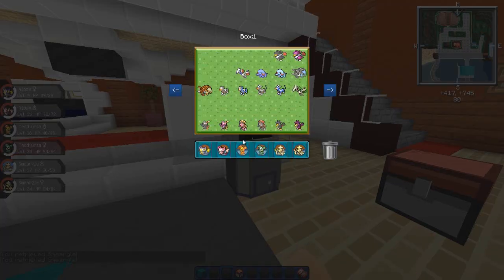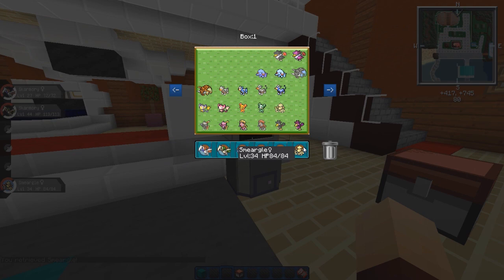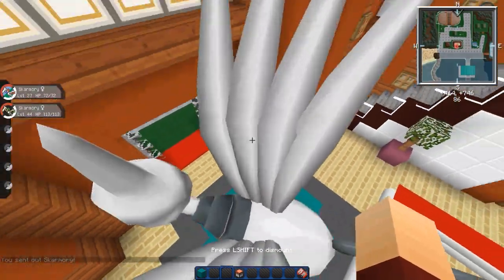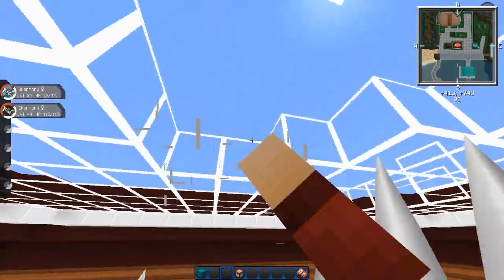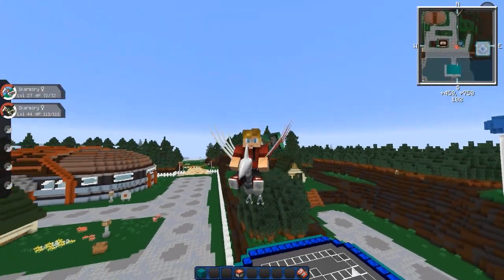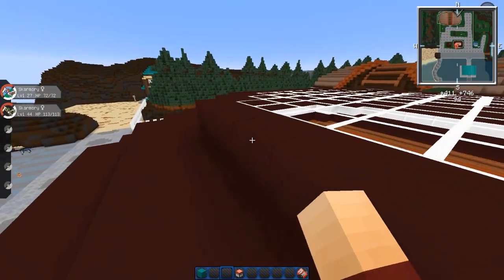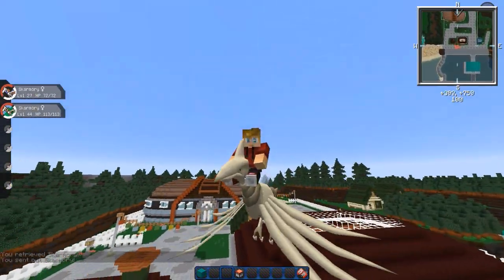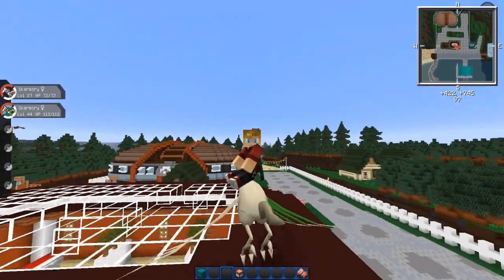And then the last Pokémon from the last update was Skarmory. This guy looks epic — especially the shiny one. Wow, he can fly! Oh yeah, you can. This guy looks epic. Let's go to his route — that would be very fitting. This looks sick. Skarmory, everybody — this Pokémon is awesome. Look at his wings flapping. And then the shiny Skarmory — he's got green wings. Look at the wings flap, look how cool they look. That is really, really awesome.